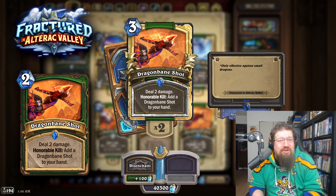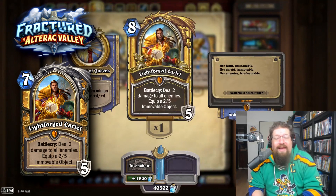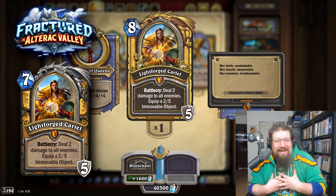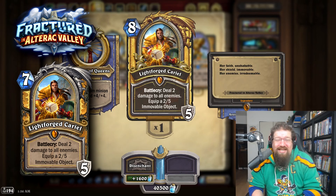Dragonbane Shot used to be 2 mana — I'd like to keep it at 3. I don't want to buff the questline stuff; it just isn't fun to face, and this would just be a questline card. Cariel used to be 7 mana, and is still really good at 8. The biased player in me kind of wants to say revert to 7, but honestly at 8 it probably should stay there, and I probably would not recommend it get reverted.